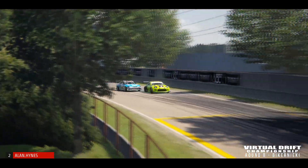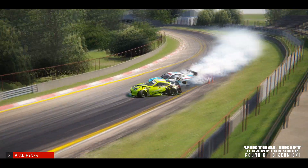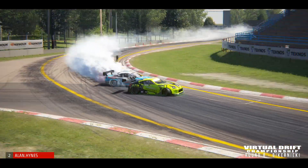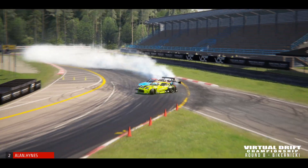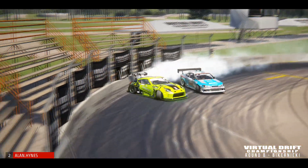Allen Hines out front, Connor Shanahan giving chase. Initiating in wheel to wheel is Shanahan with Allen Hines as they transition bumper to bumper. Right there on the perfect line for that inside clip, transitioning bumper to bumper again, almost hitting each other as they come around to clip 5.